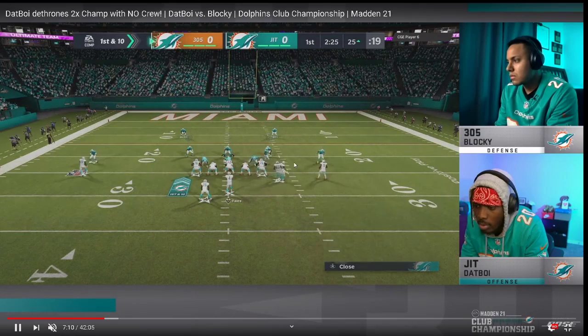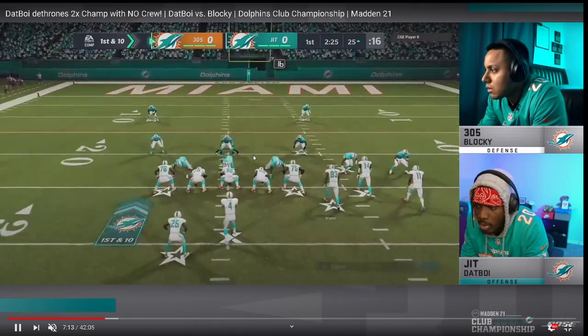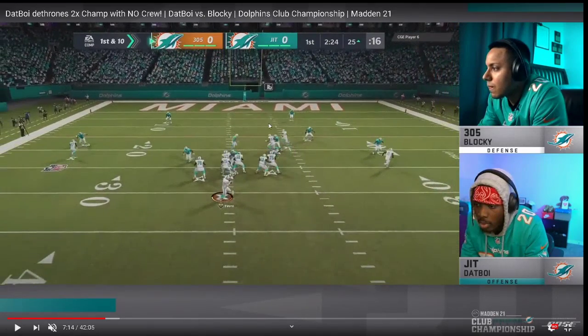That 3-rec hook is so powerful. In Tampa 2, he's got clouds on the outside and deep halves. The reason those deep halves are so important is they stop the deep streak glitching you can do from the Gun Bunch — the Cover 3 beaters, Cover 4 beaters, palms beaters, streaks up the seams to the slots. That's what these deep halves do — they basically force Blocky to work over the middle of the field and deal with Dat Boy's user.